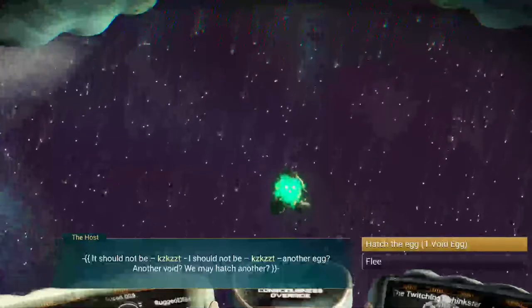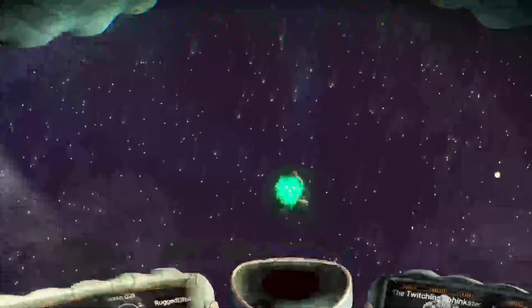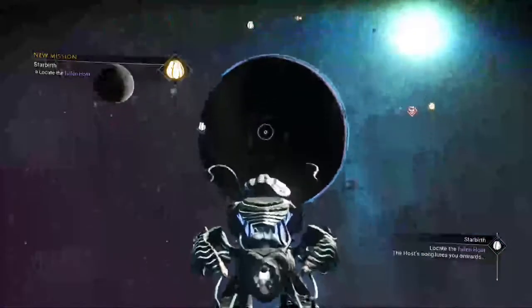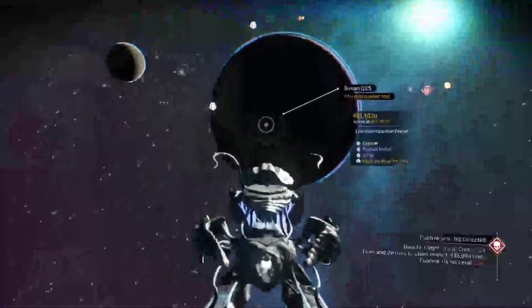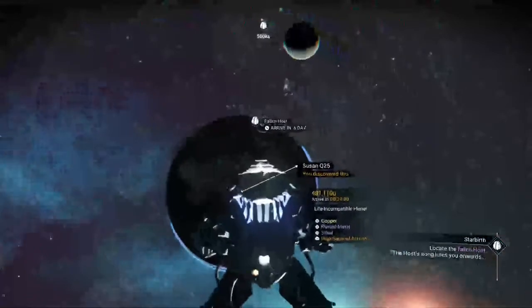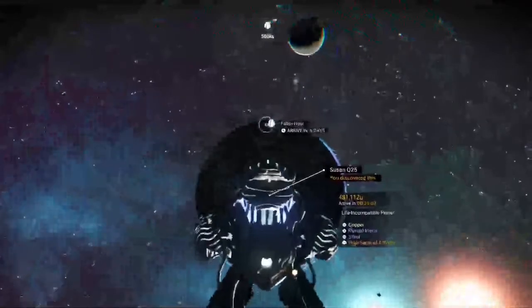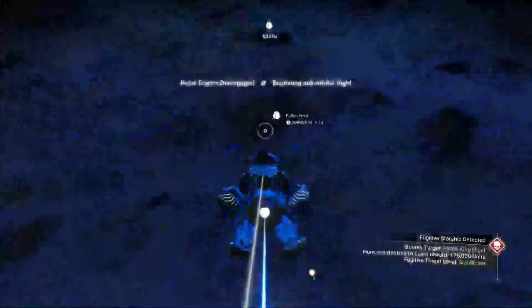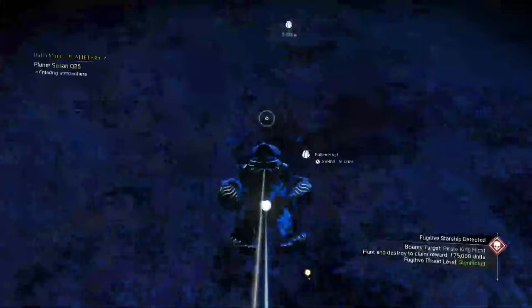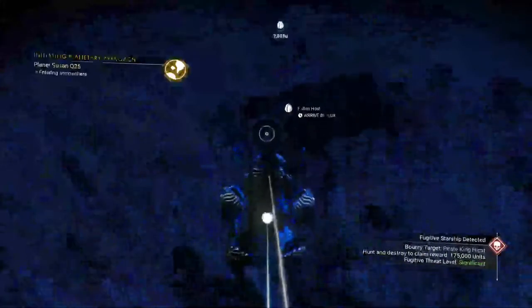Alright, so now you have coordinates to go get your egg. It's on a life-incompatible planet with high sentinel activity — beautiful, couldn't ask for anything better. So come in here, fly up to this egg.